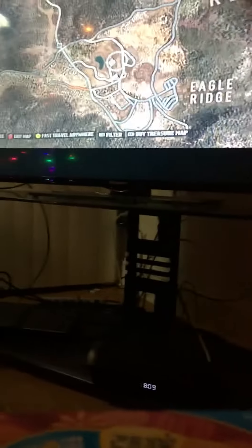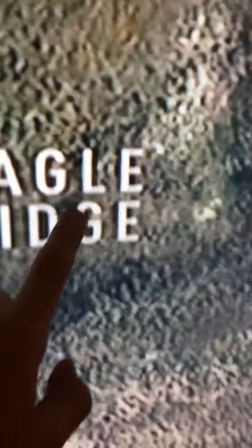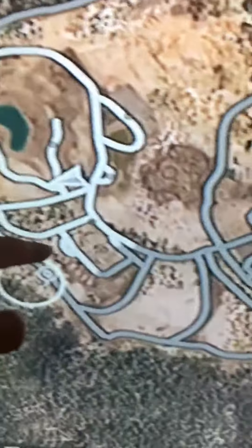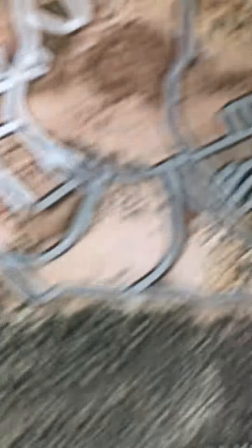So this is where you're going to want to go. Once you come in, you're going to see Eagle Ridge right next to it, and Kettle Hills right there. See this big circle here? The thing you're going to be getting is a Bugatti — yep, that's right, a Bugatti — when you find this one.